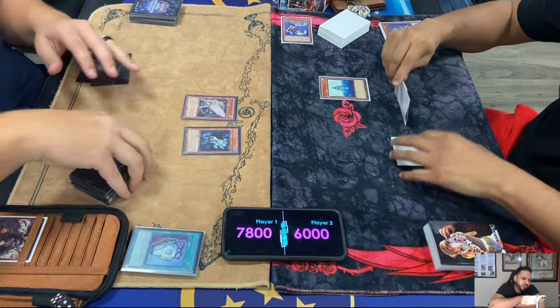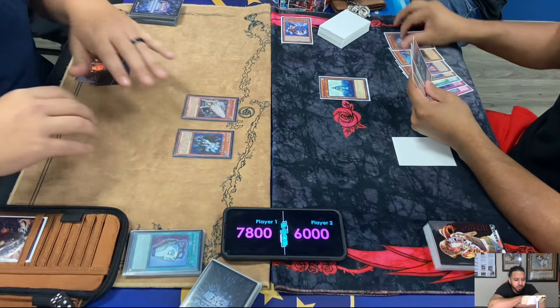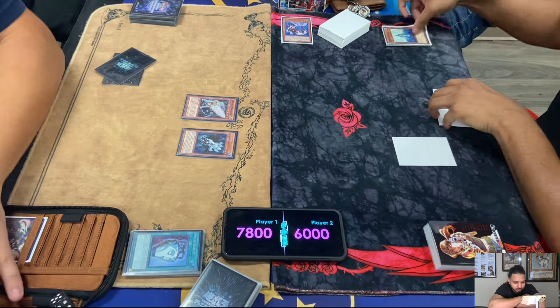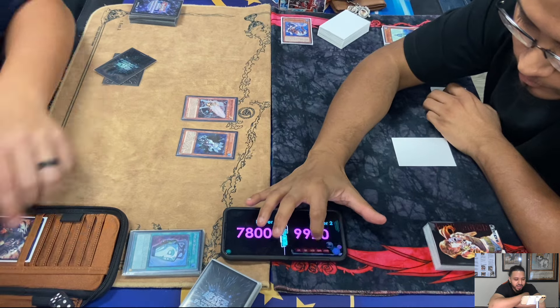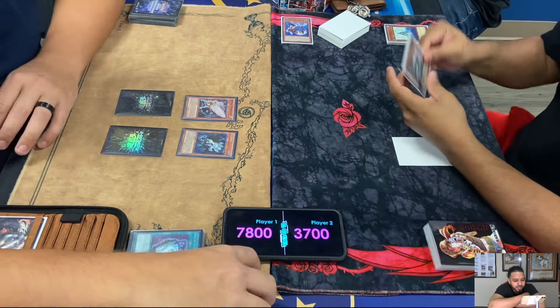Here comes Ice Hand from Elden. He attacks over the Undyne and attacks with Moraltake. Elden sets two.